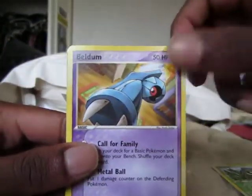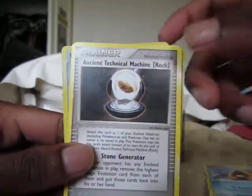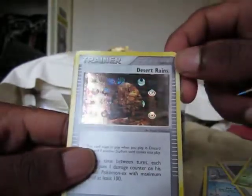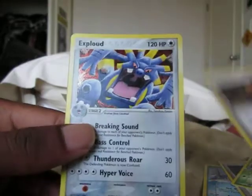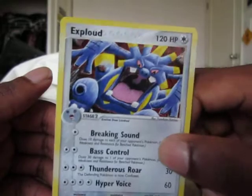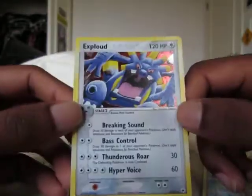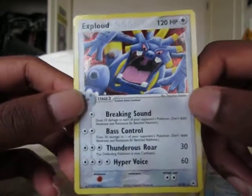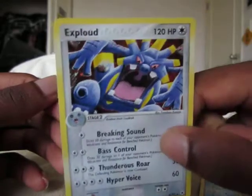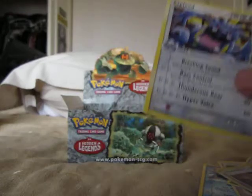Seedot, Beldum, Togepi, Gulpin, Snorunt, Ancient Technical Machine Rock, another Golbat. Desert Ruins Reverse — looks cool. And the rare — oh, Exploud Holo. You can't really see that it's holo but it is, trust me. Four attacks, costing one energy, two energy, three energy, four energy — you don't often see that — all colourless. Really nice pull. So we're doing well this part.